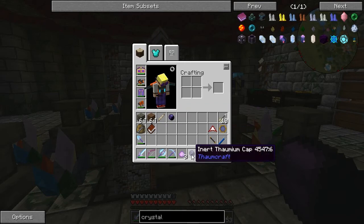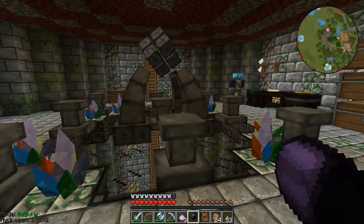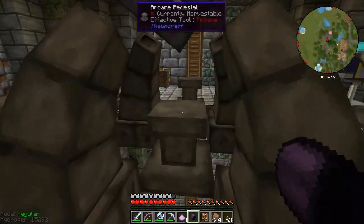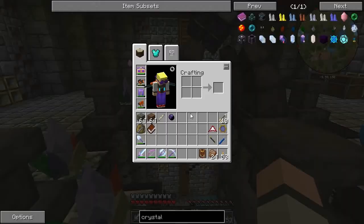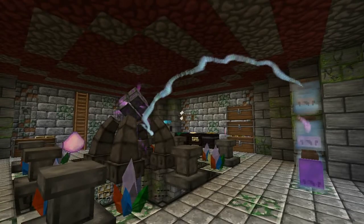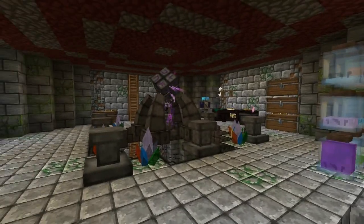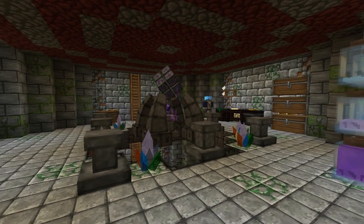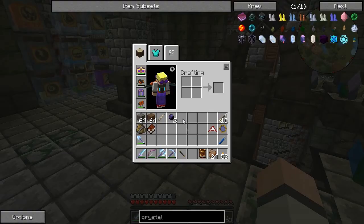So this is the charged one, and in order to charge the inert one, you do a moderate instability arcane infusion with three Salus Mundus and an inert Thaumium cap with these aspects, which you can generally just put in a warded jar. You do that, and then one, two, three — that's about as balanced as it's gonna get. Let's just watch it, because it's so pretty when it does this. Oh, I got zapped — I'm not supposed to be super close to this. Hey, there we go! That went off without a hitch actually. Great, compared to when I was making the silverwood rod — that didn't go over so well. My silverwood rod actually gave me flux flow for two minutes.